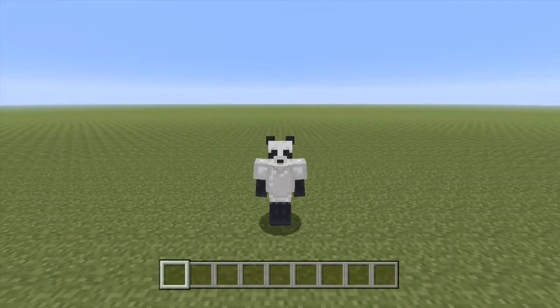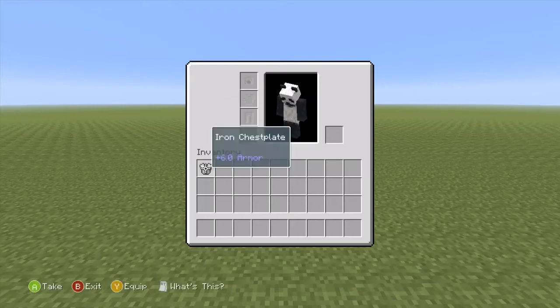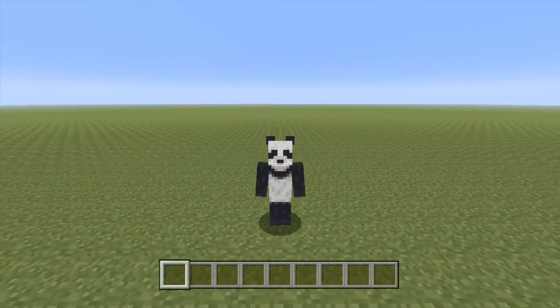Hey, what's going on guys, it's Panda here and welcome to kind of a tutorial but kind of like me wanting to build something in creative mode. So it's going to kind of work as a tutorial but at the same time it's just something I want to build anyway. So what I'm going to attempt to build is my skin, basically the little panda skin I'm wearing here. I'm going to build it without the iron chestplate.